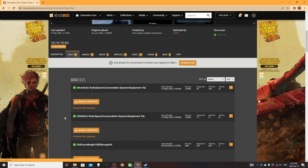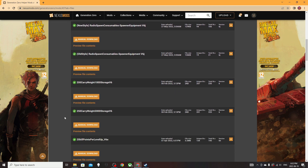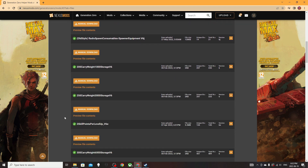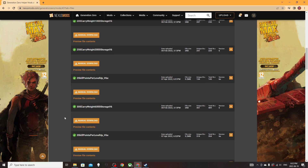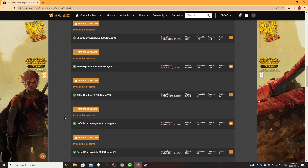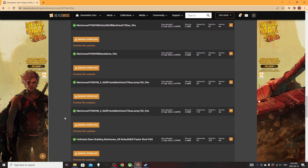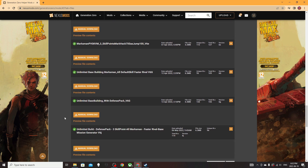From that point on, it's rather straightforward. All you have to do is head on over to the Files tab on the Nexus page, and then manually download each of the files that you want to download. In order to open these, I advise that you use a program called 7-Zip. 7-Zip is a free program that you can download, and again, links to everything will be in the description down below.